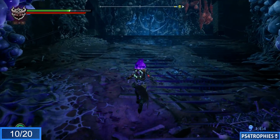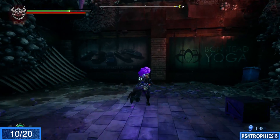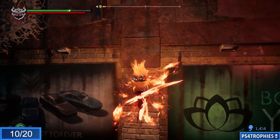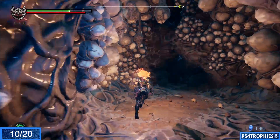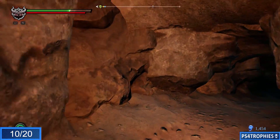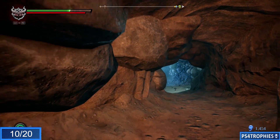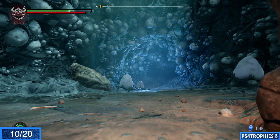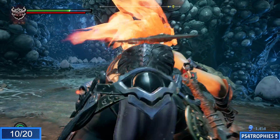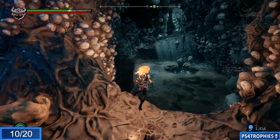At the top of the stairs we're going to look to the right and there's an area we can jump into. There are two humans in here and this area is very confusing and maze-like, so I'll do my best to steer you so you don't get lost. I've cleared this area and then came back another time and found a whole other area I had never been to — there are a lot of things to collect in here.